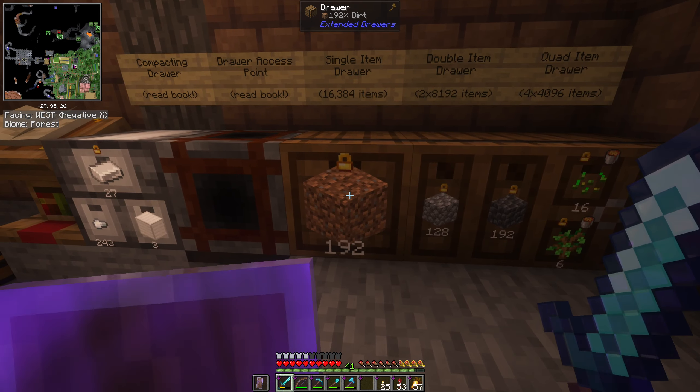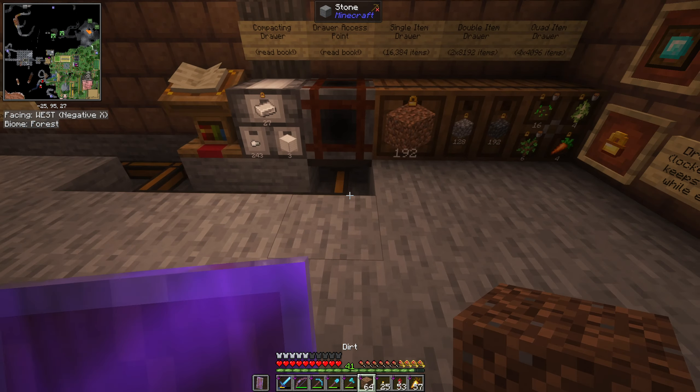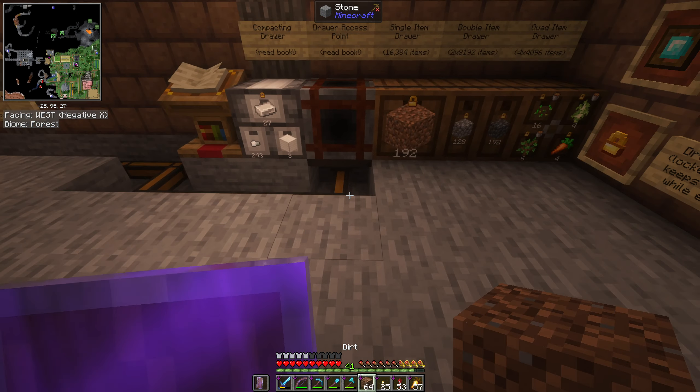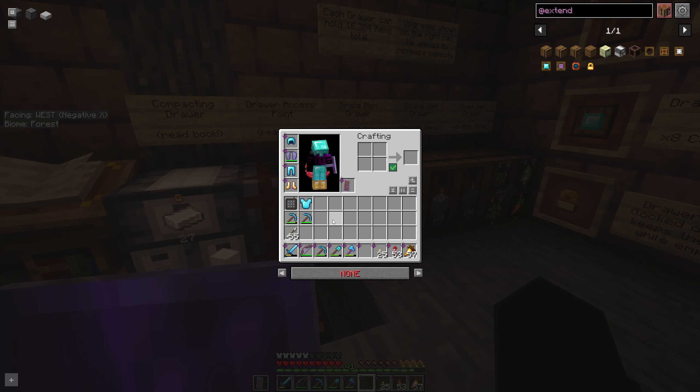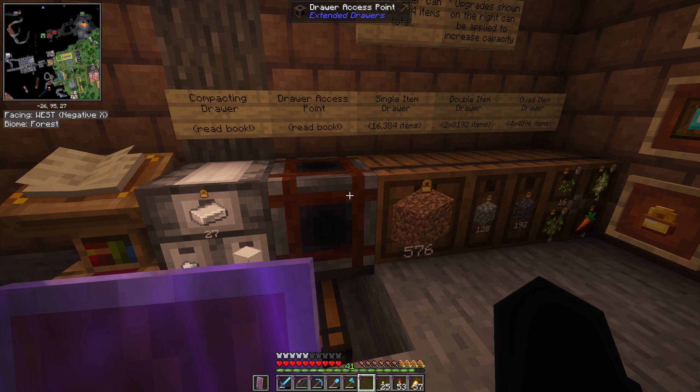The access point block is basically if you have a ton of drawers and you just want to put items in. You can right-click an actual drawer and it'll put one stack in. The really nice thing with the access point is that it looks through your entire series of drawers — anything in your inventory that can fit into a drawer gets pulled in automatically. I can double-click on it and it just inputs all the dirt from my inventory directly.